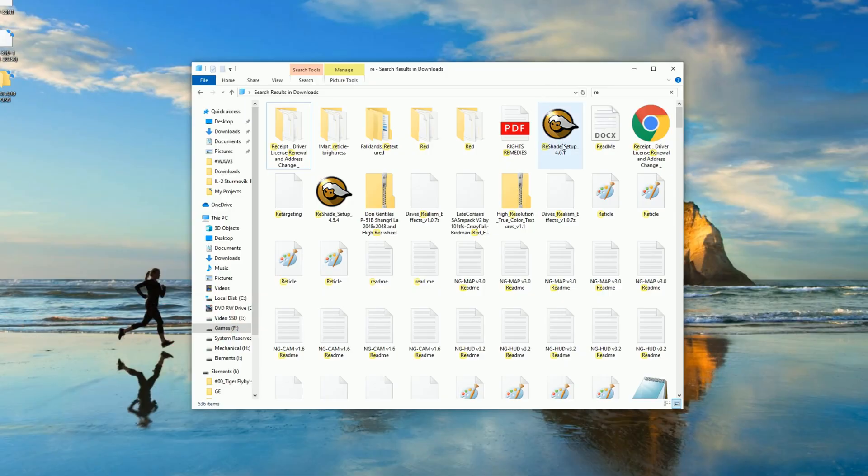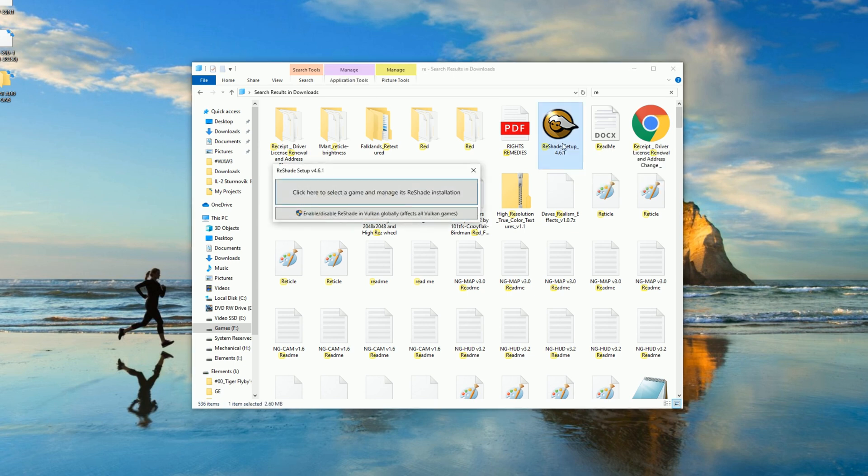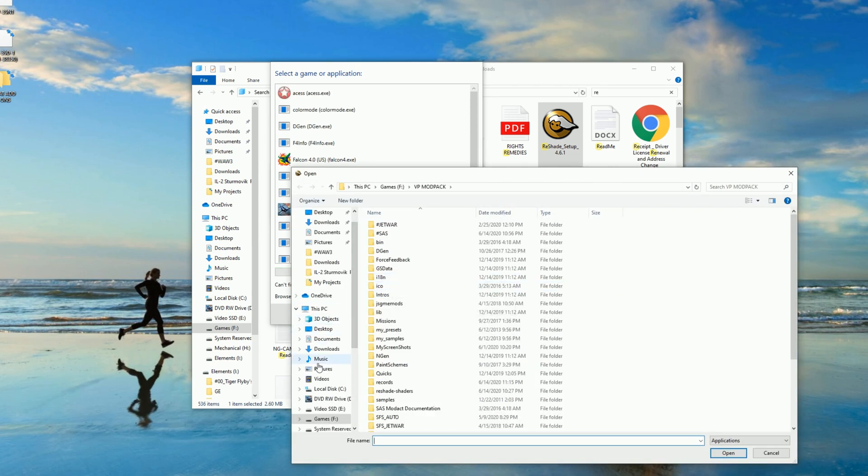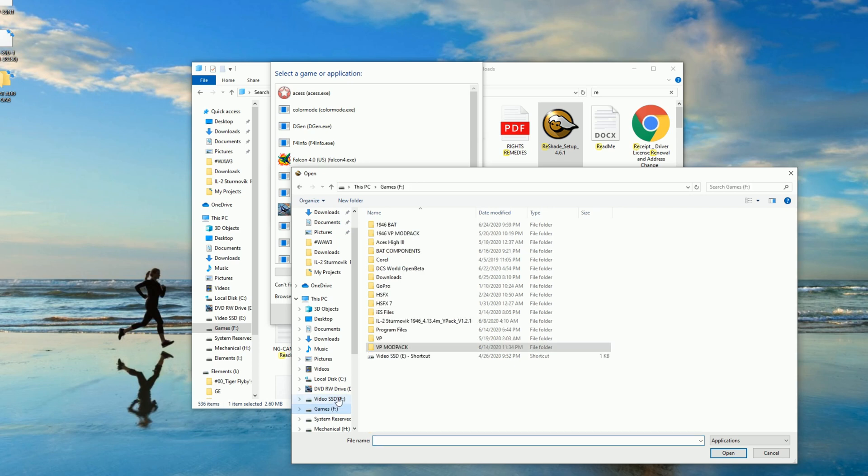After we download the setup file, we're going to double-click it. We're going to use OpenGL. It has file locations for install, but we're going to browse and go to your game location for IL2.